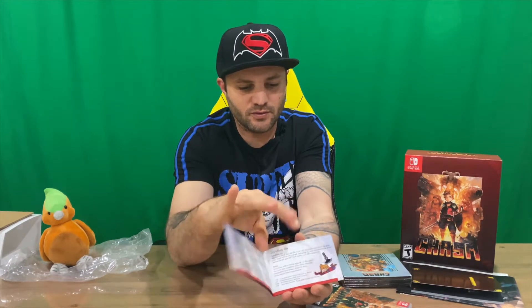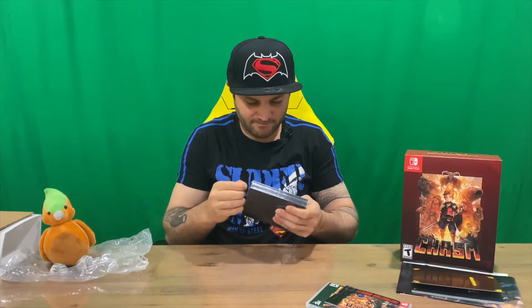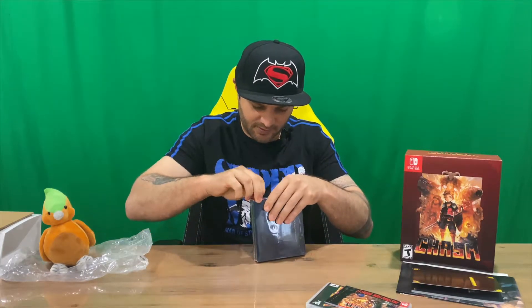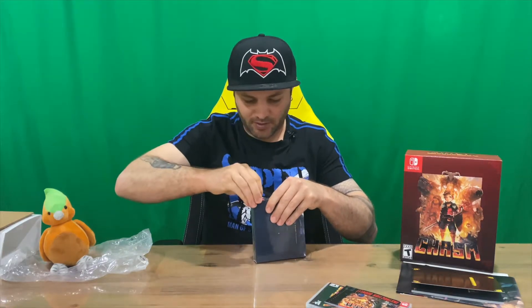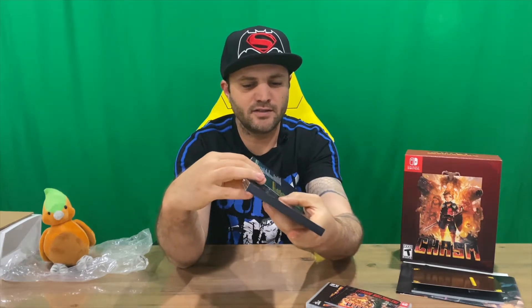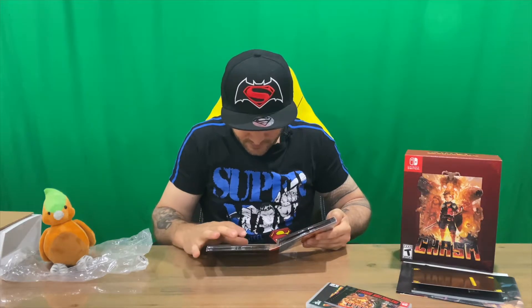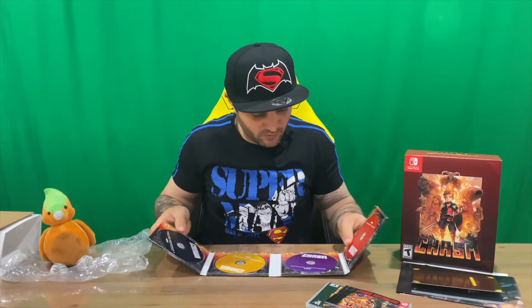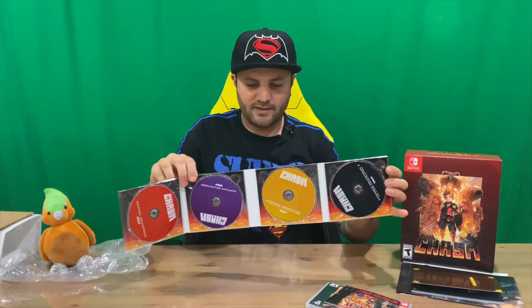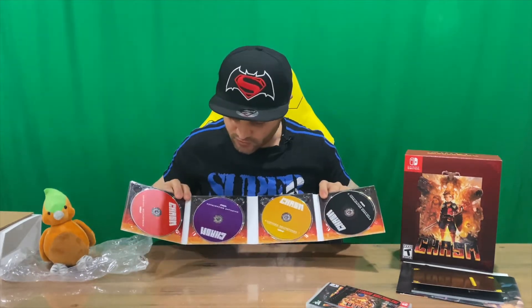The final part is the soundtrack, so we'll just get the plastic off this one. Definitely lots of plastic involved with this collector's edition. We've got the front and the rear on the inside — it looks like it's four discs, which is quite nice. We've got all the tracks listed inside: 23 on disc one, 22 on disc two, 18 and 18 on discs three and four. On the inside we've got our discs all colored to match the wording for the names of the tracks.